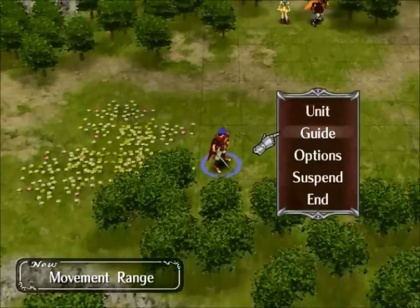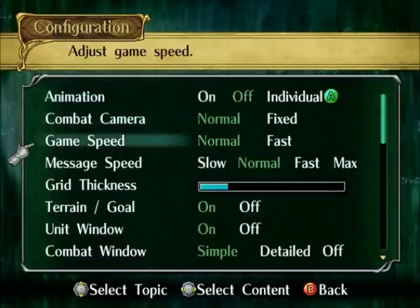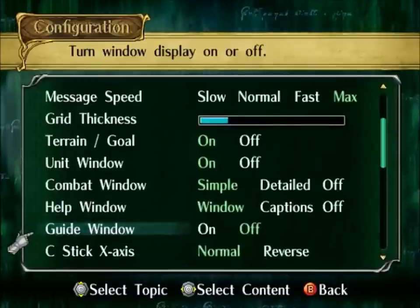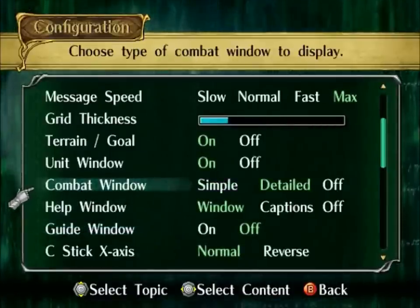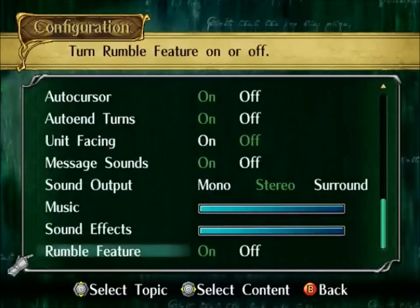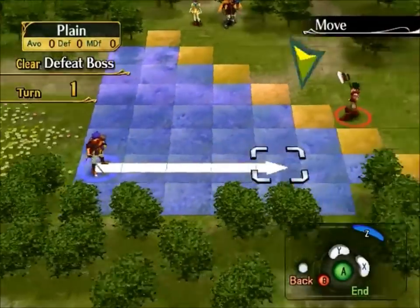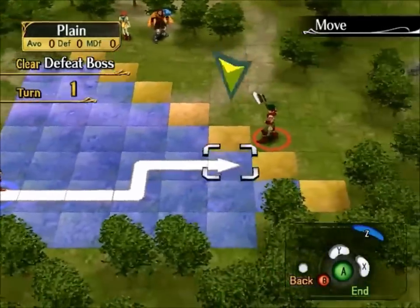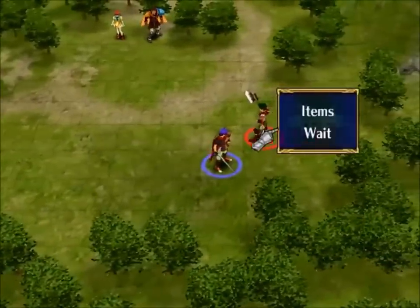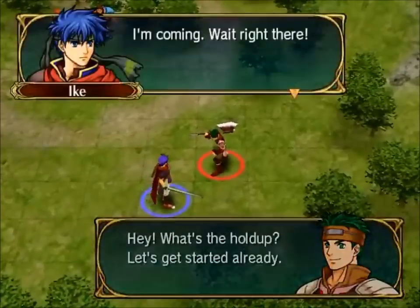I do have to change something really quick - we're going to go through the options. I'm going to turn the animations off, game speed fast, message speed fast. We want to get through this game. Combat window I'm going to go with detail because I'm more of an advanced player - you guys might want to stay with simple. Now what happens is this is a turn-based game where you have tiles. It's kind of like chess, basically - like an advanced game of chess with your characters.